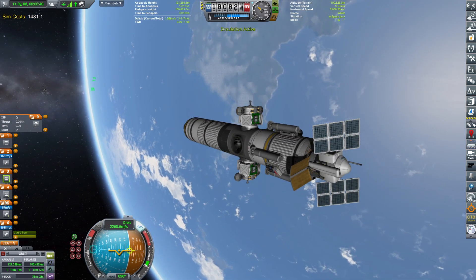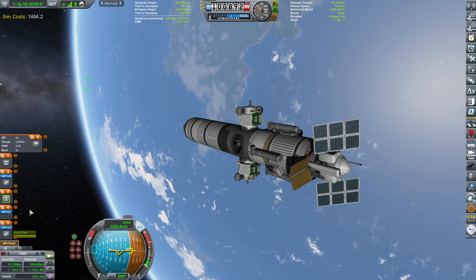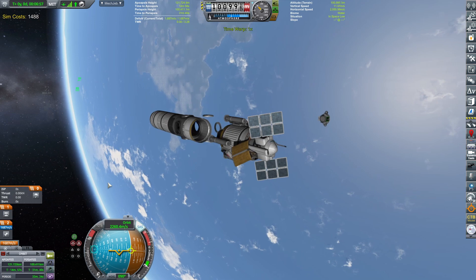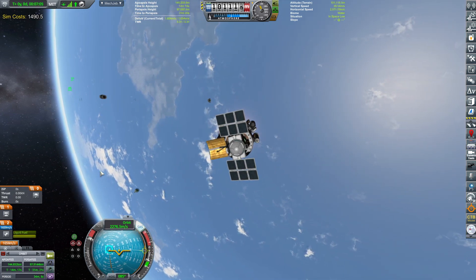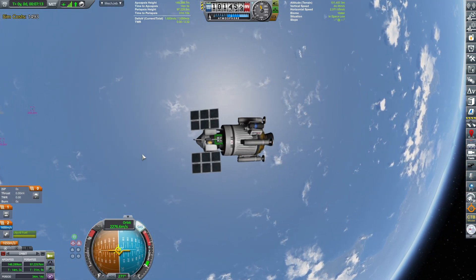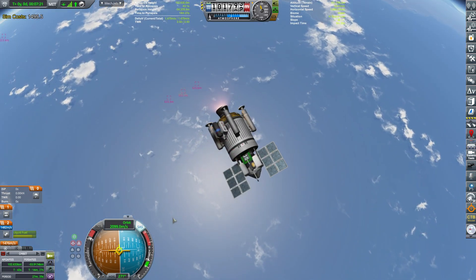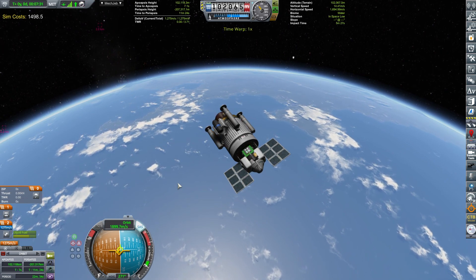One more thing to test. Let's decouple the rest — bye-bye. Now let's test this little lander. I want to go a little bit to the side and then go back. Burning retrograde pretty heavily because I do want to get this craft back into orbit to see if all the experiments and everything we do will indeed survive. That's kind of the final test.